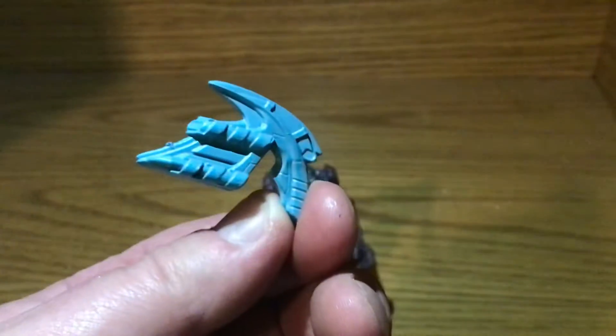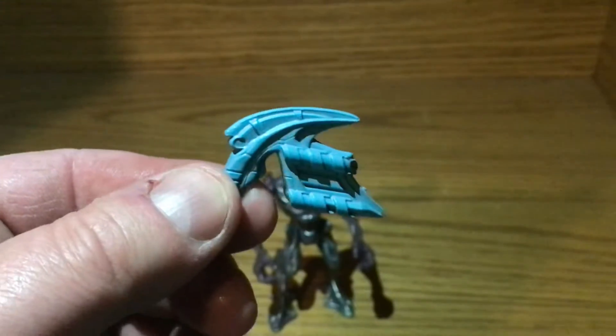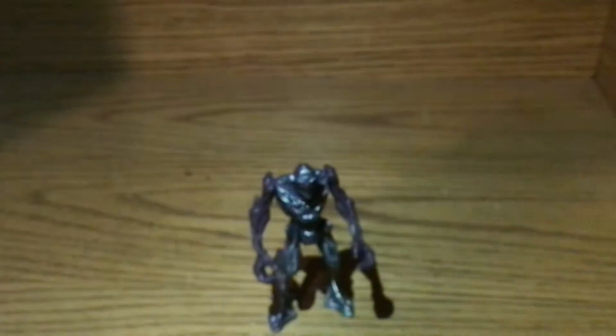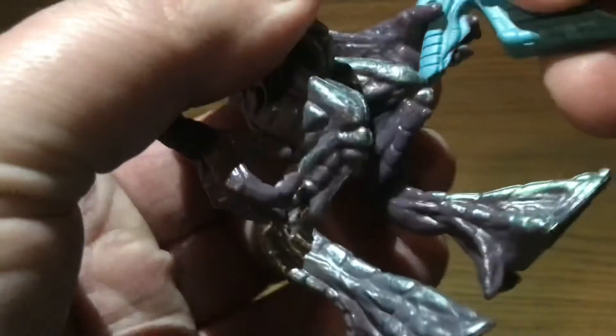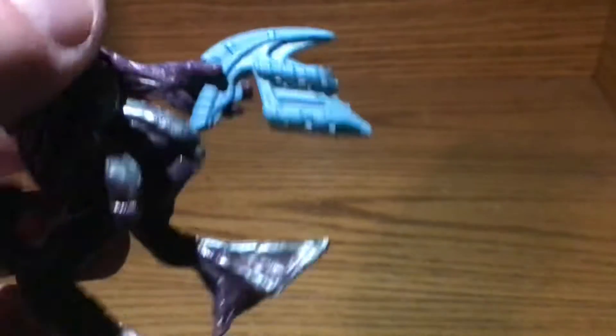He does come with this accessory that kind of looks like a train — kind of looks like a choo-choo train, at least the front of a train. The Karn's hands can hold the weapon, and he can get his finger on the trigger. Look at that — that's very nice.